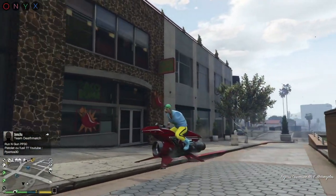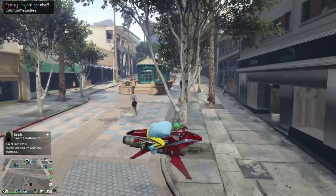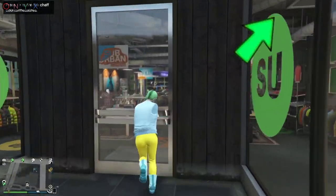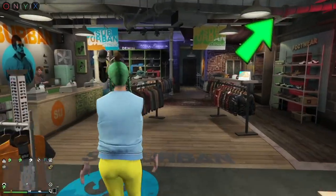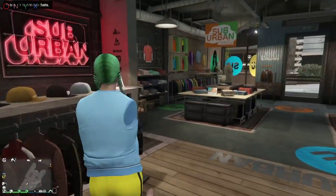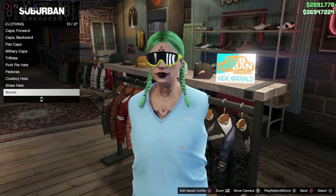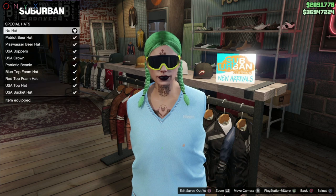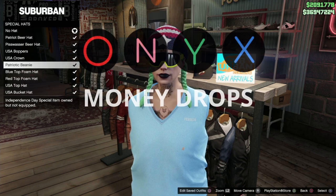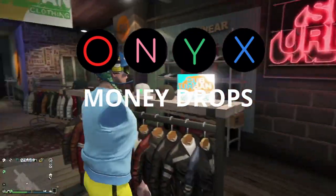Once you've got the invisible arms, you can really make some fun outfits — just do the telescope glitch, put on some masks, some hats, and see the kind of fun you can have. I'll have a link for the full telescope glitch tutorial right at the top. Thank you for watching — if you're new, hit that like and subscribe for more GTA content. I'm always going live giving out free money to anybody who's looking for some, so definitely swing by. Thanks again for watching — this is Onyx Money Drops, and until the next one, I'm out.